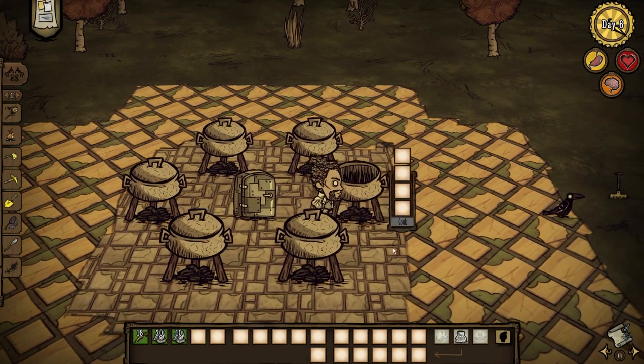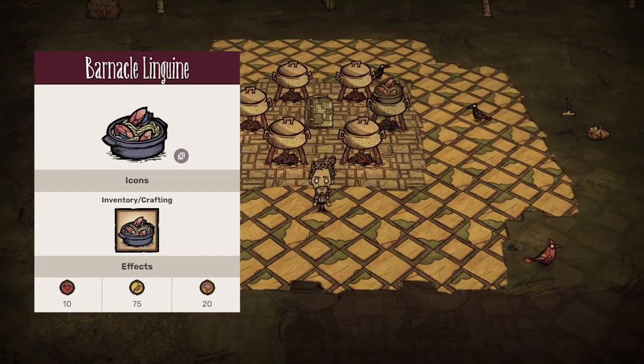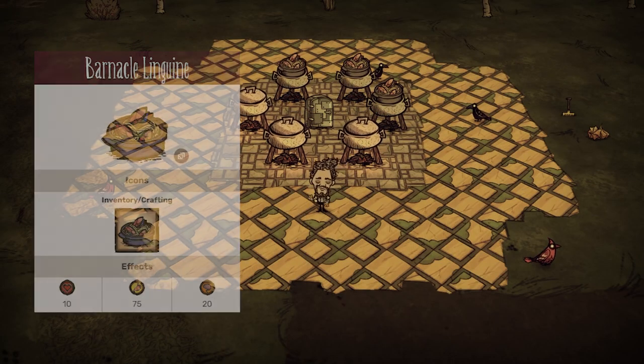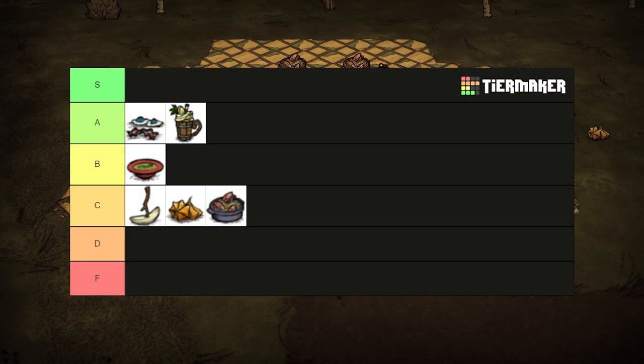With two barnacles and two veggies, you too can have a mediocre fish dish that's too expensive for its benefits. Barnacle linguine gives 75 hunger, 20 sanity, and a whopping 10 health. Unless it's all you have access to, it's really not worth the trouble and you'd be better off making the next barnacle dish. C tier.